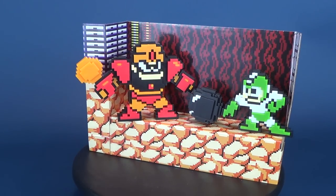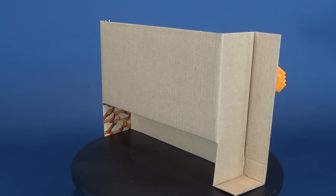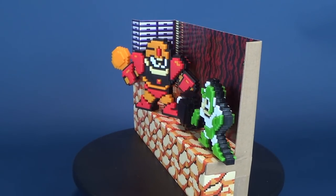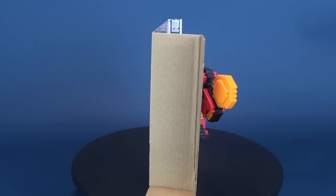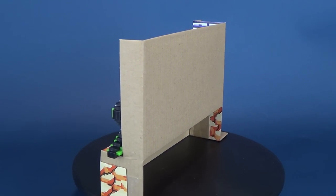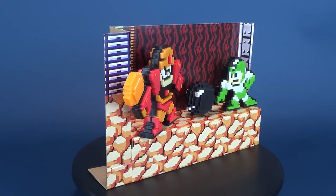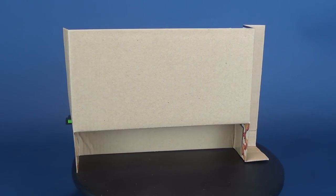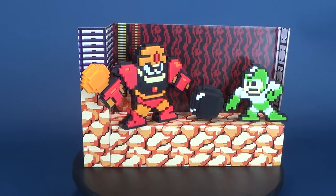Of the figures shown on the back of the box — Guts Man, Cut Man, Elec Man, and Fire Man — the only ones missing are Ice Man and Bomb Man. I hope we'll also get those remaining level bosses from Jax Pacific. This is an absolutely fun, double-sided, super-posable collectible. The Mega Man 8-bit figures are available now in retail stores, and Jax Pacific is slated to release a whole bunch more Mega Man goodies. Today we looked at Jax Pacific Mega Man — Mega Man with Hyper Bomb versus Guts Man. Make sure to hit that subscribe button for more Mega goodness and more products from Jax Pacific.